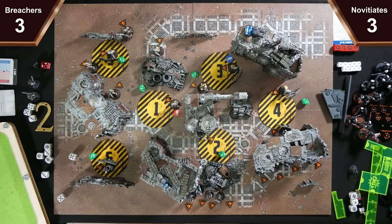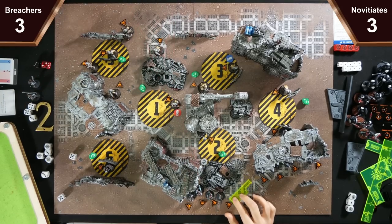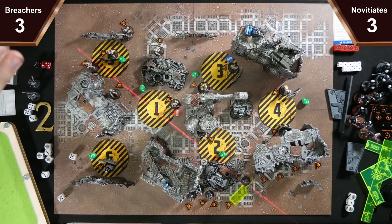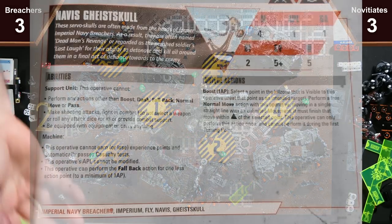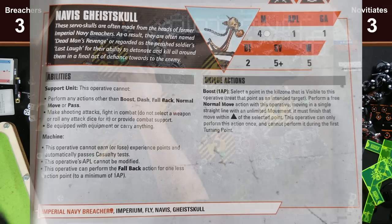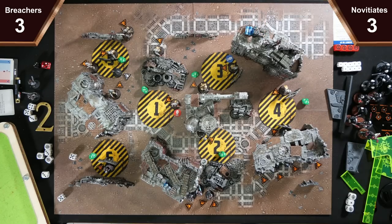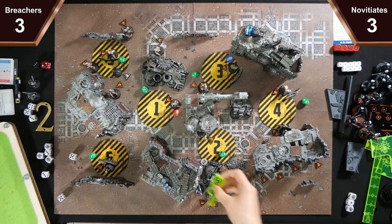I'll activate this guy and breach and clear with him — I'll dash first for one AP, then I will do its boost for one action point and land here. You can land anywhere within black, single straight line with unlimited move, finishing within black at that point. So I could deviate a bit, but I'll basically land here. Then I will activate the Void Jammer — who will stay where it is, because otherwise if I move out I'm out of range of my attack order.